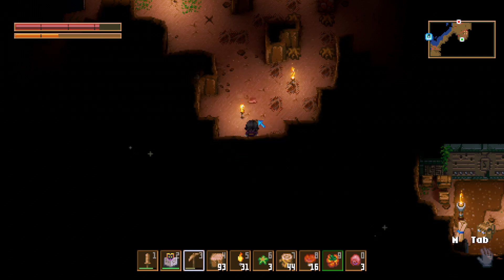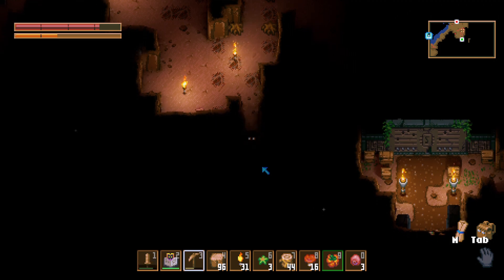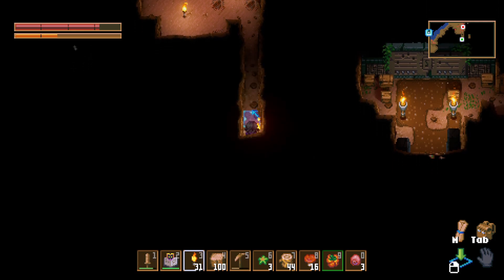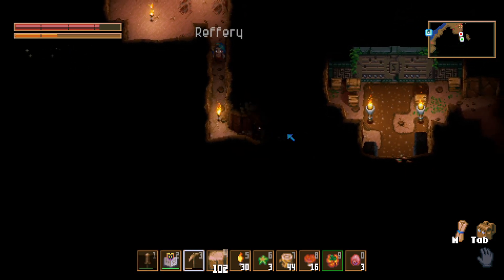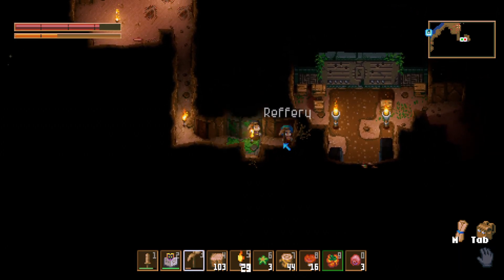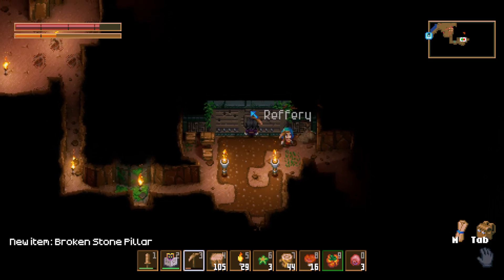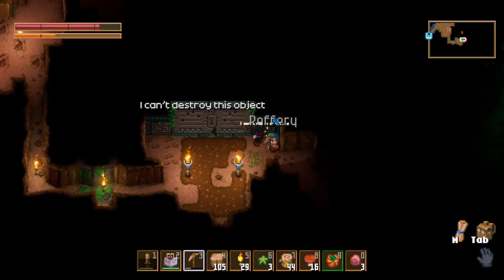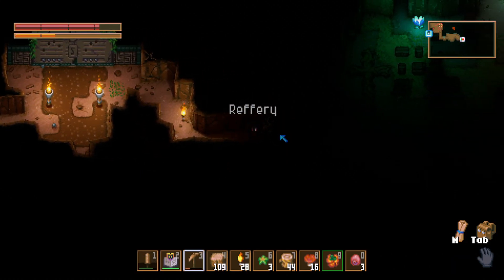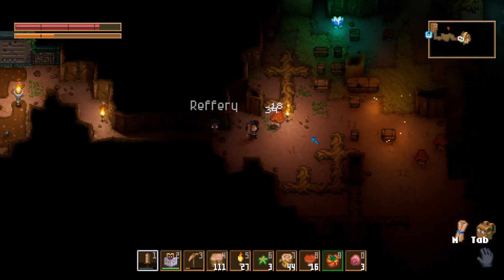Oh, there's a thing over here Logan - there's a structure! There's a structure down here. I'm picking up roots. I'm coming up. Broken stone pillar. Oh yeah yeah yeah yeah. We cannot go in there yet. Plus one mining. Look out, look out!